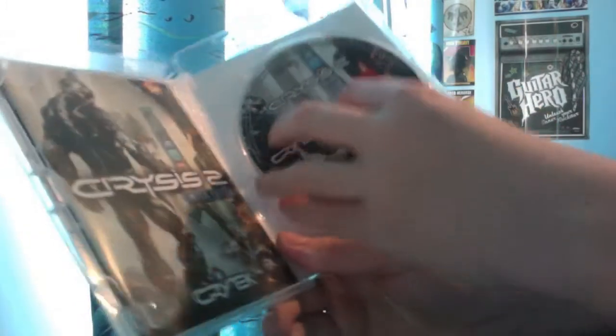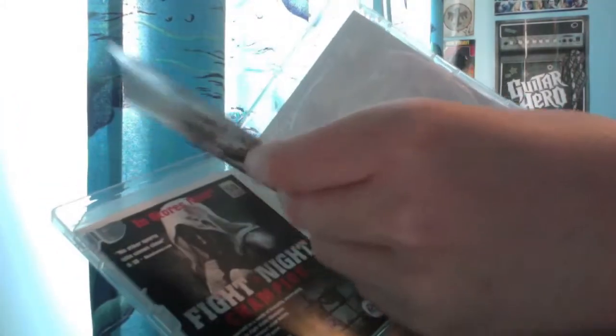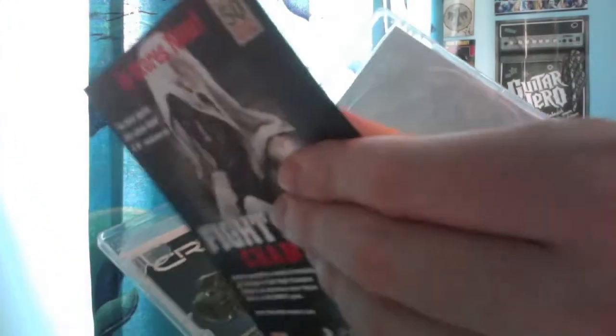You've got Crytek stuff like that. Let's see if my code's on this side — you've got your manual, which is decently big with all sorts in. There's an ad for Fight Night Champions, and you've got your limited edition stuff which has the code on the back.